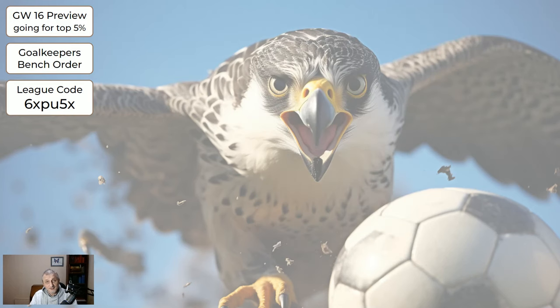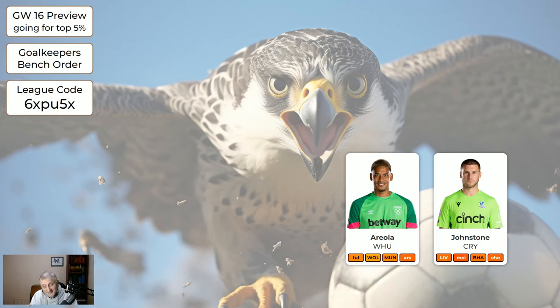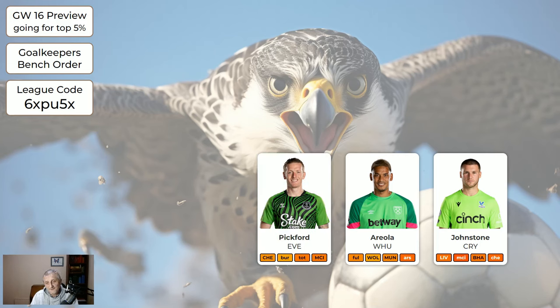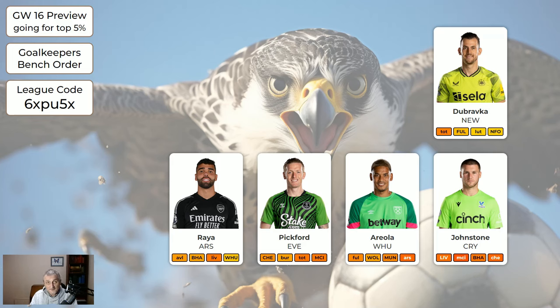Now we're going to look at the bench order for the players — this is a suggestion, and if you want to do something else that's absolutely fine. The first goalkeeper you see that you've got I'm suggesting goes on your bench. Johnson from Crystal Palace — they're at home to Liverpool so Liverpool will almost certainly score, so if he's your keeper he goes on your bench. Then Areola, then Pickford. Raya is the next choice, then Dubravka. All five of those I'd expect to concede goals and not get a clean sheet.